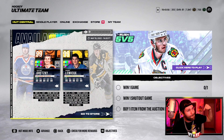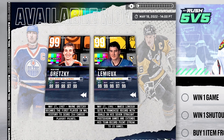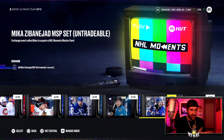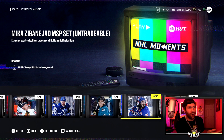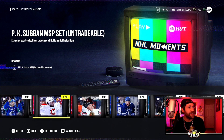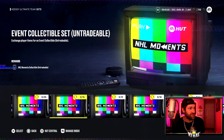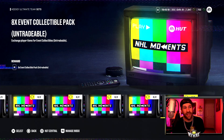NHL is back, I'm back in this chair, and we got a 99 overall Wayne Gretzky and Mario Lemieux! Now I do have both of these guys on my team already — we have the power-up icon Wayne Gretzky and the 98 overall Mario Lemieux. I really wish there was a 99 overall Mario Lemieux set where I can trade in the 98 and some collectibles, but that is not going to be a thing.